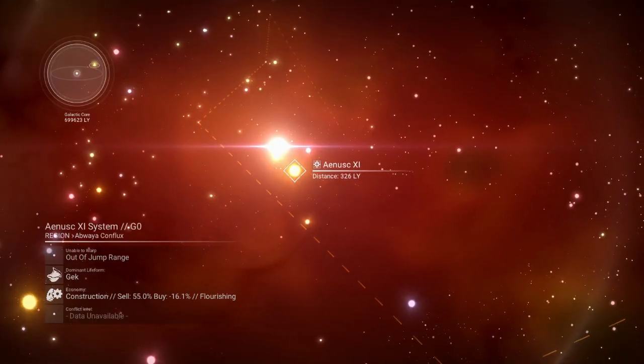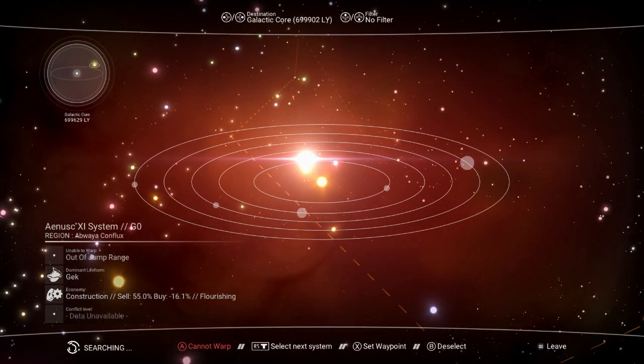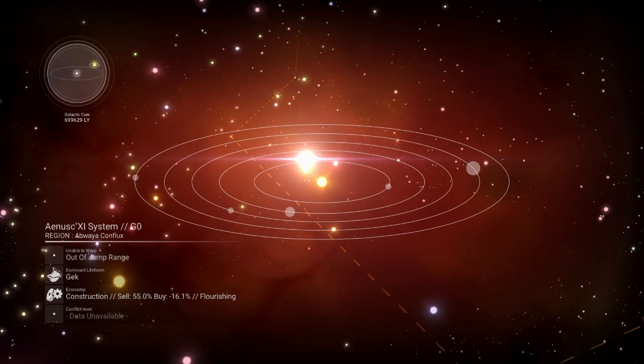This is a good example — the economy says it's flourishing. That would be a good one to go to if you are looking for an S-Class ship.